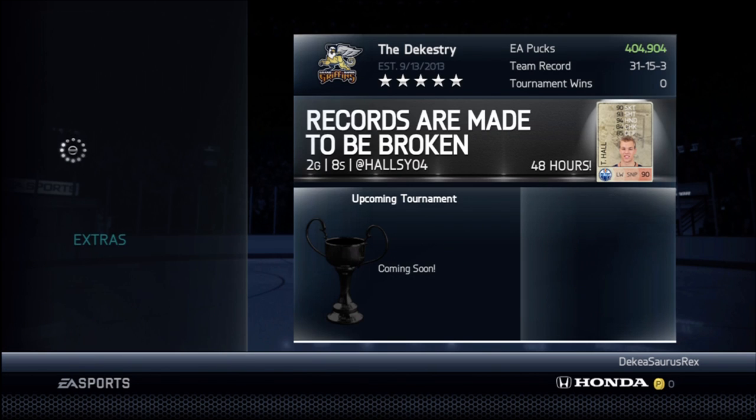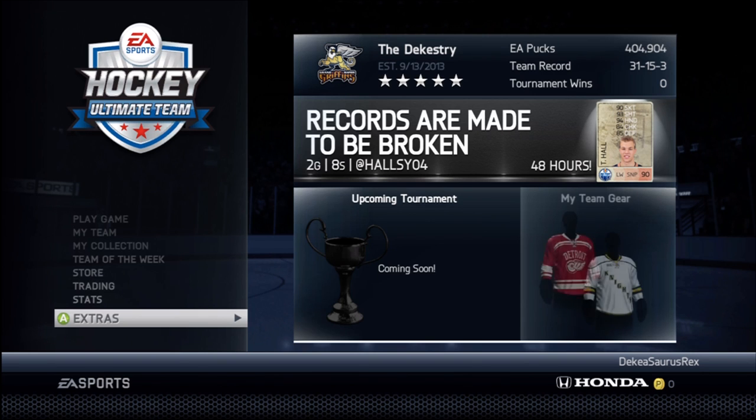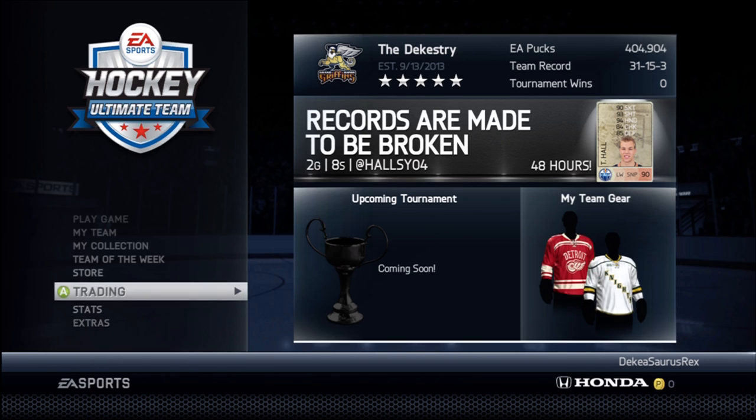Another thing is when you come into HUT daily you'll get the bigger bonus each day, and eventually after like eight days you'll get 1,250. If you think about it, in 10 days you get like 12,000 pucks for free.